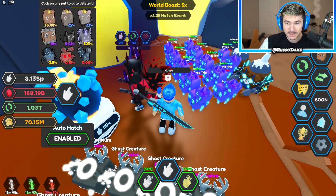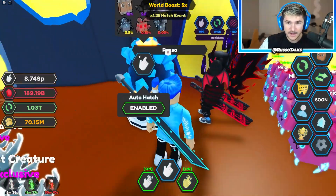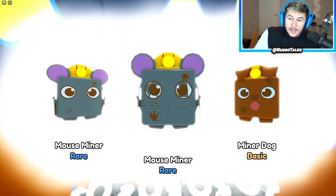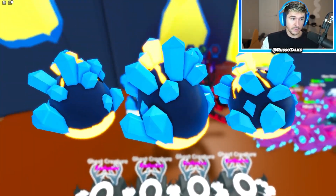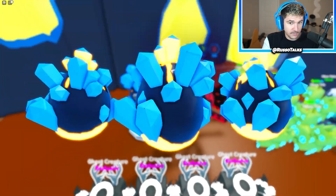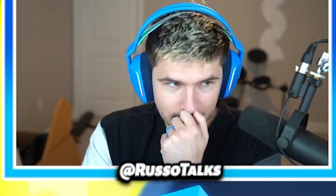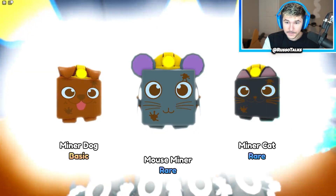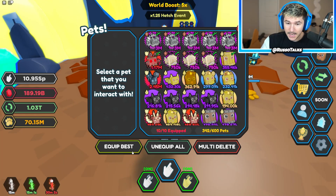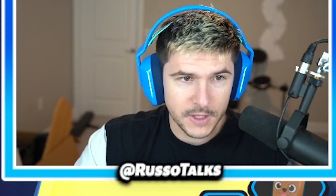Look at this guy — he has the best pet in the game, the mines trio as a rainbow. All of his pets are that — that's insane. So the next exotic in this egg is the mines trio. This guy has a full team of rainbows. I could potentially hatch it — my luck is pretty good right now. I already got the first exotic so I mean, I guess it's possible. Let's just keep opening and see what we get. Rainbow minor dog is going to be good because the golden was pretty good. My luck is insane right now — the mines trio! I didn't even cut away. Russo Talks has hatched an exotic mines trio! I just hatched both exotics.